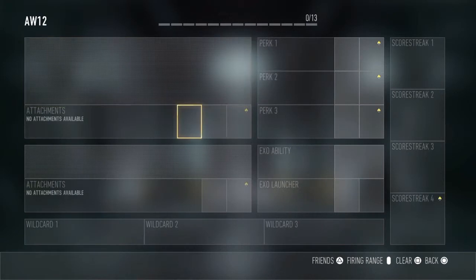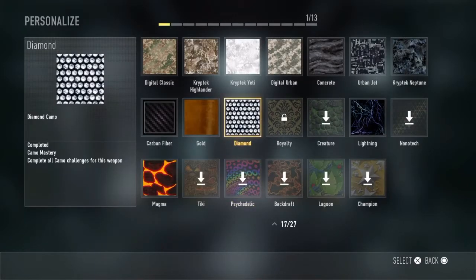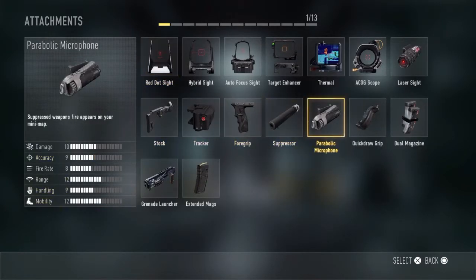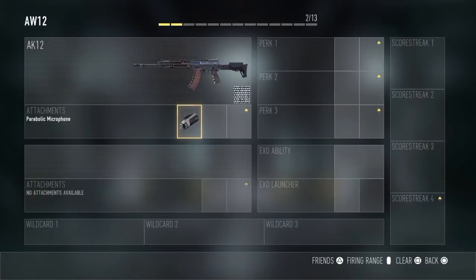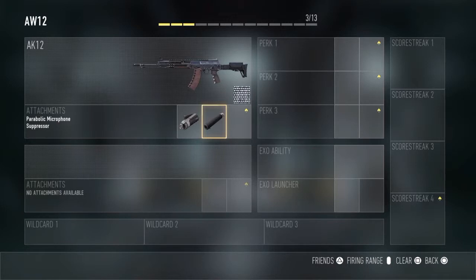So anyway, let's get into the video. The AK-12 is the gun you're going to be setting up. Any camo is up to you — I'm just going to use diamond. Now the attachments are really important. The reason I use the microphone is so that whoever's got a suppressor on the other team, I can still see them on the minimap. When you've got a suppressor, people won't be able to see you on the minimap unless they've got the microphone. Now I also like to use suppressor so people can't see me on the minimap, but if they have the microphone they'll be able to see me. No one really uses the microphone though, so that's why I'm using it — it means I can see whoever's got a suppressor.